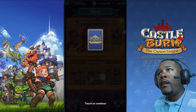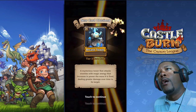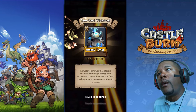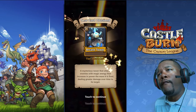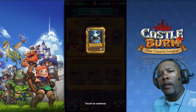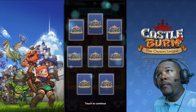All right, next card — the Arcane Tower. That looks kind of like the Inferno Tower in Clash Royale, looks like it does the same thing. It'll be interesting to put that to use.